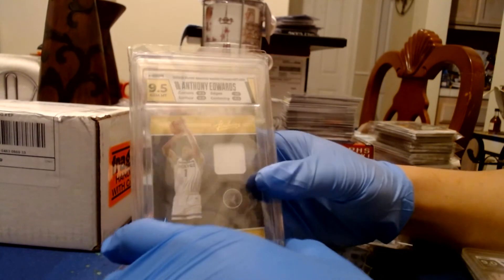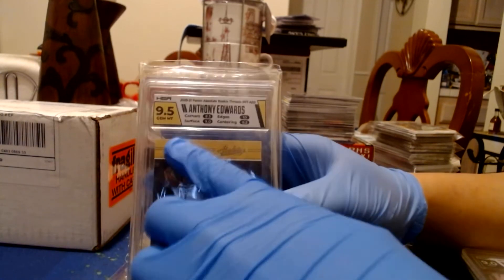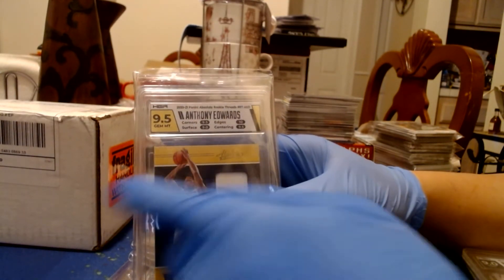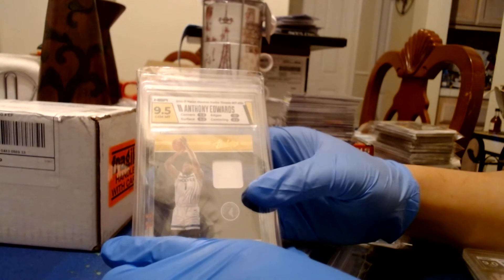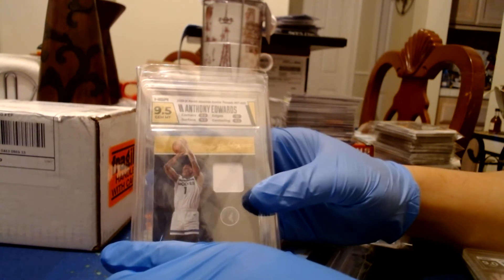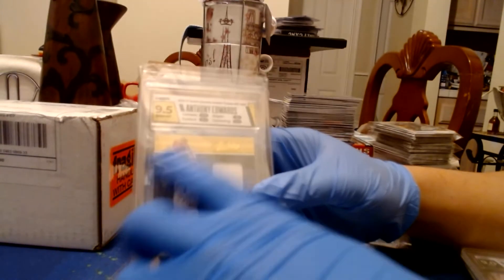Then we have an Anthony Edwards rookie patch from Absolute. I like the neutral slab color here — it looks pretty, the card matches. This one had a lower surface grade, but that's kind of hard with thicker cards, and Absolute isn't one of the best products for surface quality. Luckily I got a good score on the edges — solid 9.5 besides the surface.